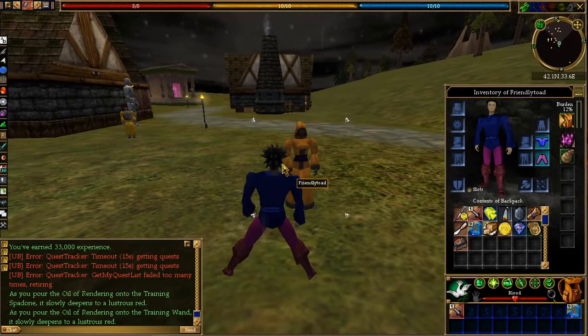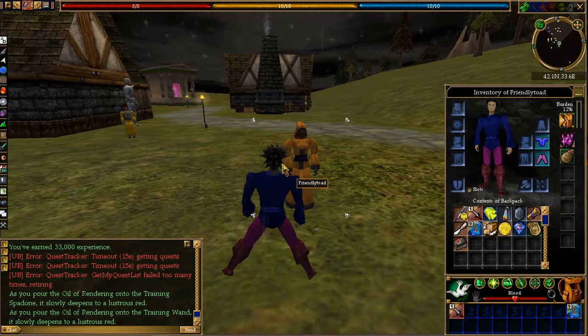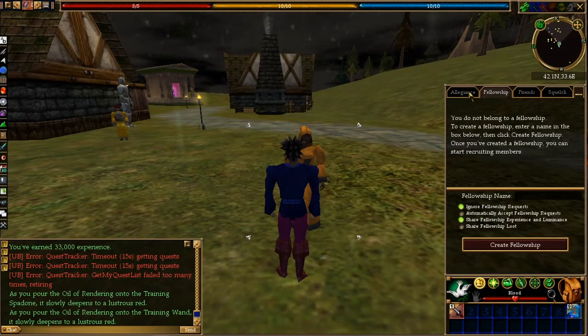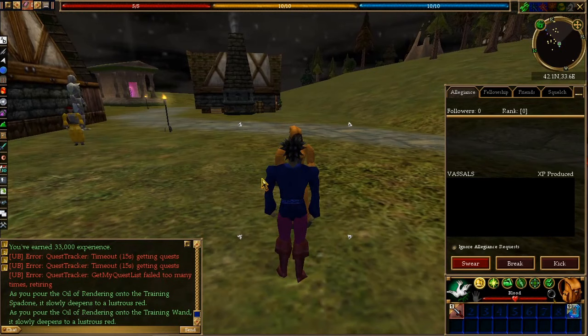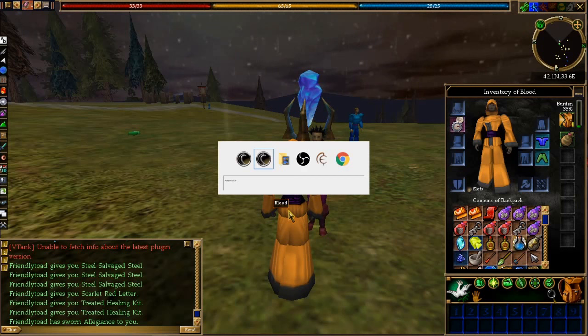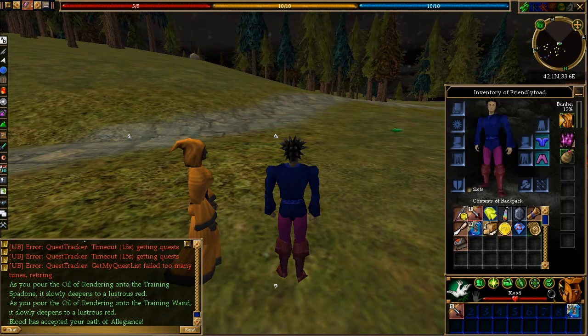My other character is my tinkerer, alchemist, and cooker — he'll just do that kind of stuff. But I'm not going to get buffs or anything from him. I'm going to swear to him so I can pass up some of that experience. Right now he's only level 56. We're not using the facility hub — get rid of that.